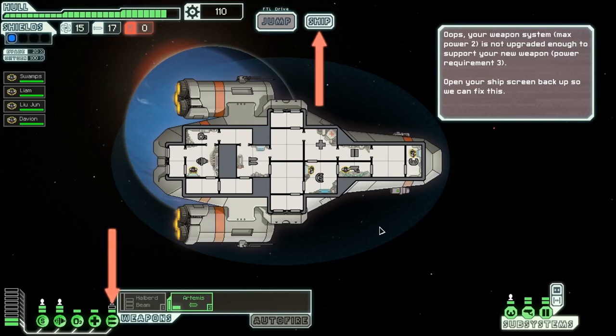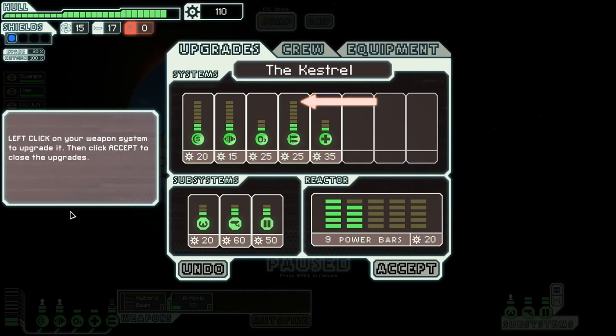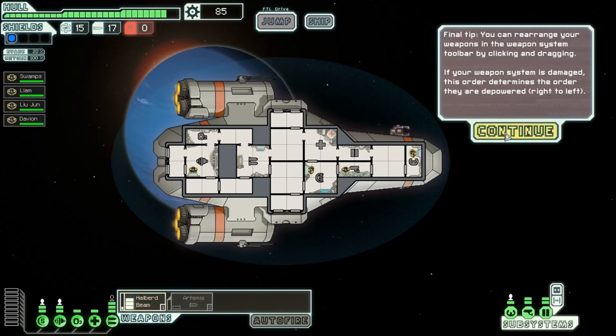Your weapon system at max power two is not upgraded enough to support your new weapon's power requirement. Let's see if we can fix this — this is your upgrade screen. You can see detailed info about your systems and upgrade them by spending scrap. You can also upgrade your reactor at the bottom of the menu, which is important for keeping everything fully powered. Click on your weapon system and upgrade, then click accept. It takes 25 scrap — so now I have three power, I should be good. You might need to power down your other weapons to have enough power. You can rearrange your weapons in the weapon system toolbar by clicking and dragging. If your weapon system is damaged, the order determines which weapons are depowered right to left — the ones on the right get depowered first. That's cool.